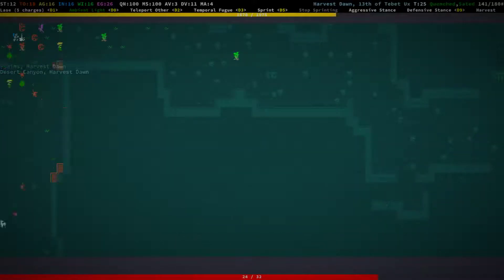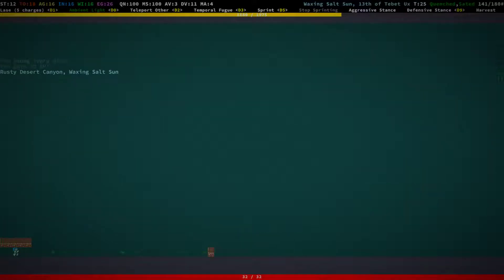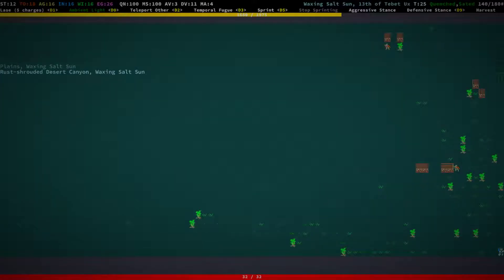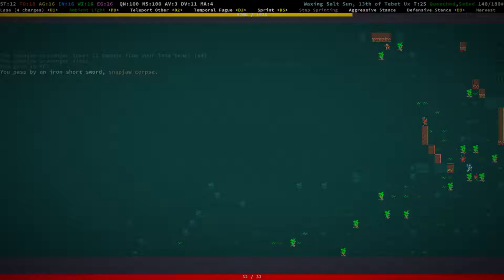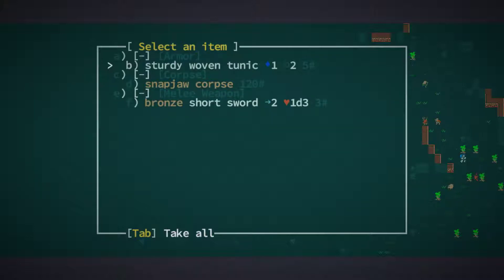I stopped bleeding because I ran into a young ivory, and it died. Let's go further up. Okay, we can't really go much further — this is the north side of the plains. Let's keep killing snap jaws. Sturdy woven tunic — over time we will find better. Oh, it cannot break — that means it can't be damaged by the worms, but I think that is only temporary.